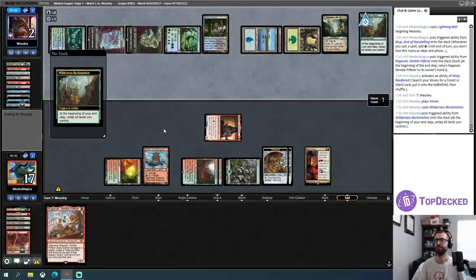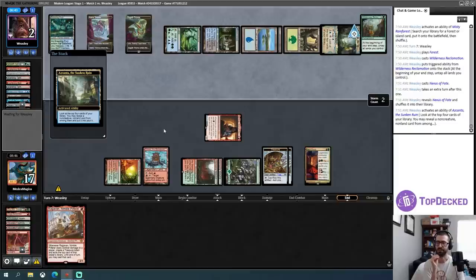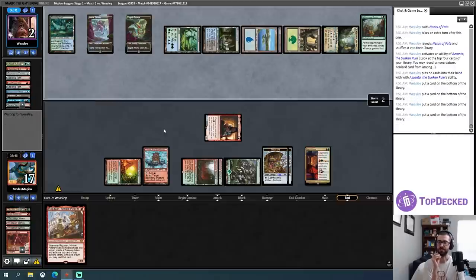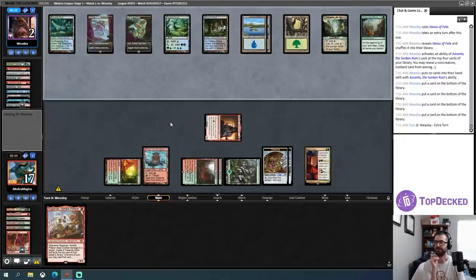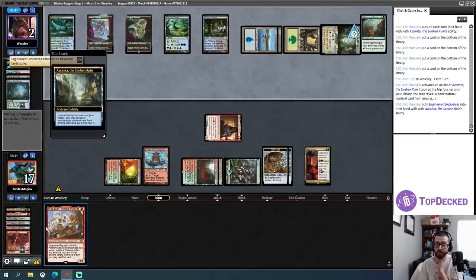Here's the Wilderness Reclamation trigger — they'll activate Search for Azcanta in response. Oh no, they're floating mana. Oh okay — Nexus of Fate. I forgot that was an instant — I wasn't a Standard player when that was dominating. Wow, they just missed with Search for Azcanta — that's a feel bad. My opponent has about six minutes left on clock — clicking through Cling to Dusts and Azcanta and Wilderness Reclamation triggers can really add up. I'm now at the point where if any creature slips through I probably win.